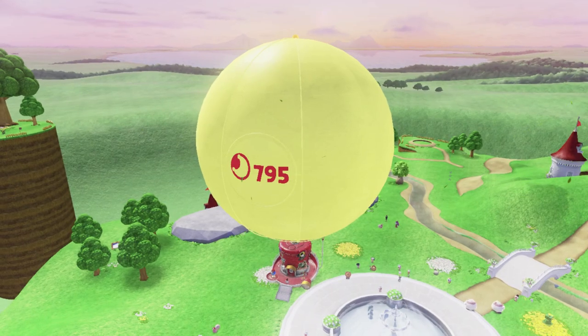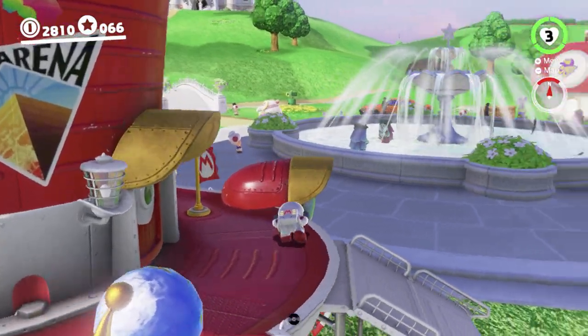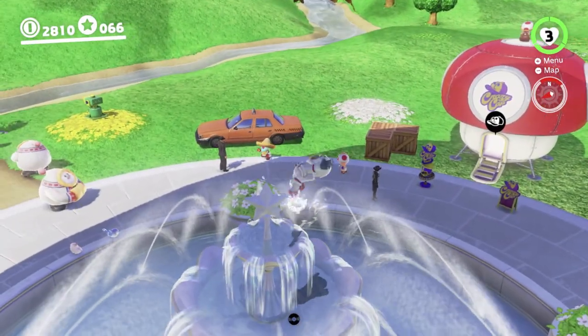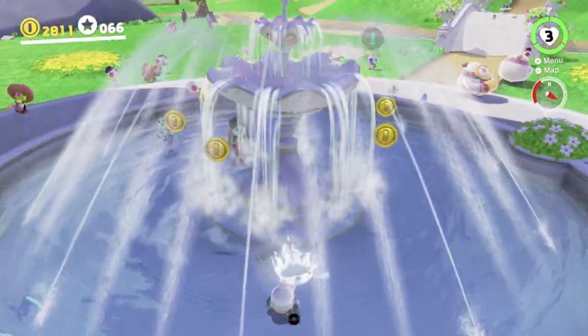So that's 795 moons. In the next video, we're gonna head back to Bowser's Castle so we can do that warp painting there — it's not too tricky. We basically just need to hit a checkpoint warp, then walk over there. It's pretty easy, won't take us long.